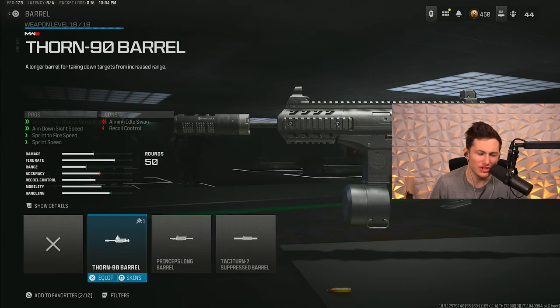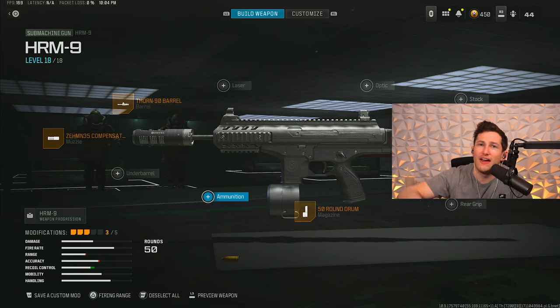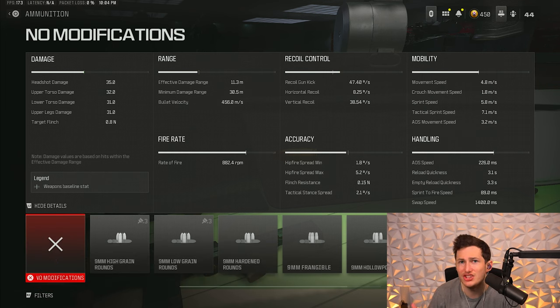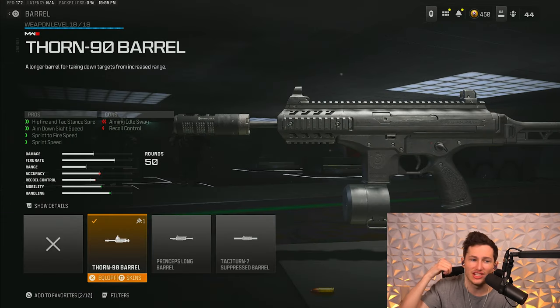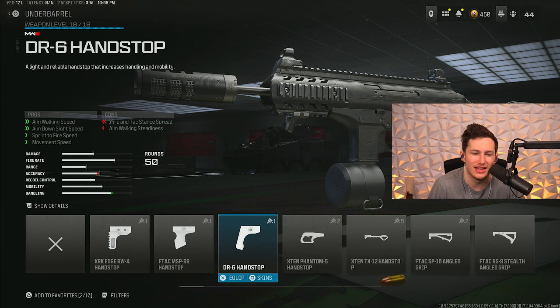For the third attachment we're using the Thorn 90 barrel. A lot of people go back and forth between this and the high grain ammo type. In my testing, the barrel overall feels better in more situations. You also get more recoil when using the high grain ammo type, and it only boosts the range at which you get the fastest time to kill by 1.7 meters — not much at all. The barrel gives benefits like sprint speed, ADS speed, and hip fire accuracy, which are way more noticeable.